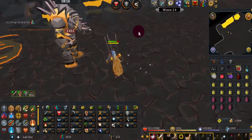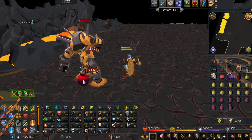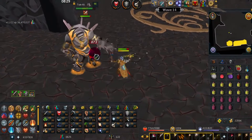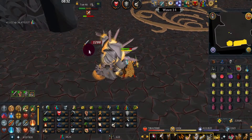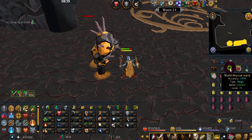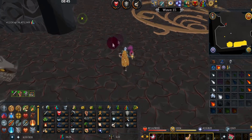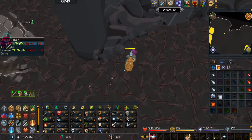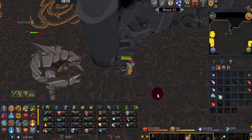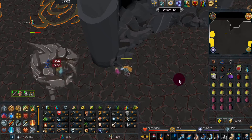Wave 14 should be two level 90s — definitely pray Range on this wave. After this we will have level 180s, and for those who don't have Soul Split, this is why we brought a Mage switch. Come over to the peninsula, lure the level 180 there, and start attacking him where he can't do anything. Remember to switch your ability bar over.